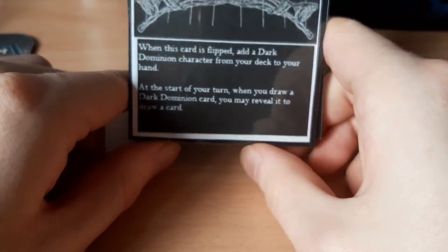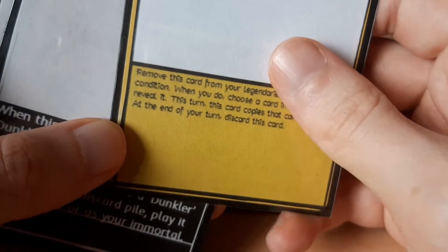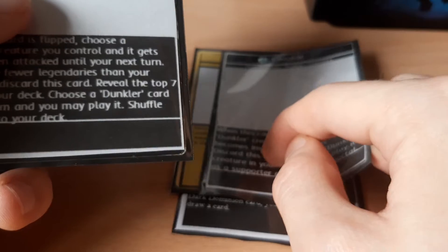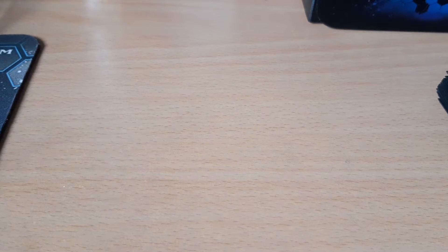Let's talk about the legendaries. This legendary has an effect when it is flipped — meaning when you take damage and it's turned face up — which adds a Dark Dominion character from your deck to your hand. It also has an effect active while it is face up: remove this card from your legendaries and play it as a condition. That is an effect you can only use during your turn. Some effects discard themselves to activate — that does not mean they occur when the card is discarded due to being afflicted. If you are afflicted and it is your last face-up legendary and it is discarded, you lose the game.